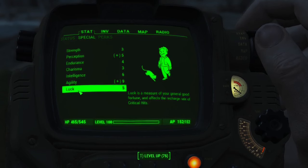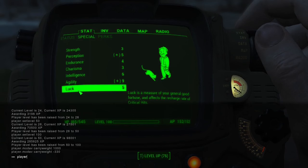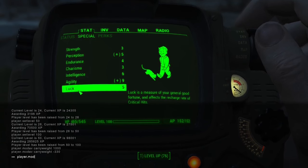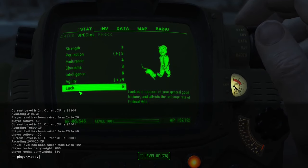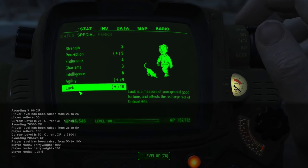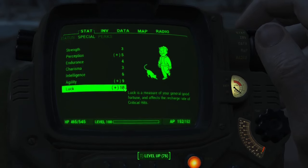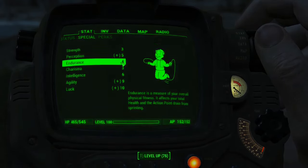Moving on to our next command, this one allows us to increase the SPECIAL stats individually. The command is player.modav, and then you type out whichever SPECIAL stat you want to increase, followed by the number of points you want to add to what you already have.